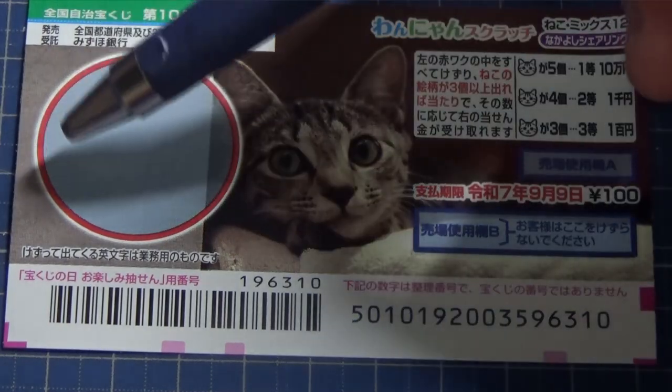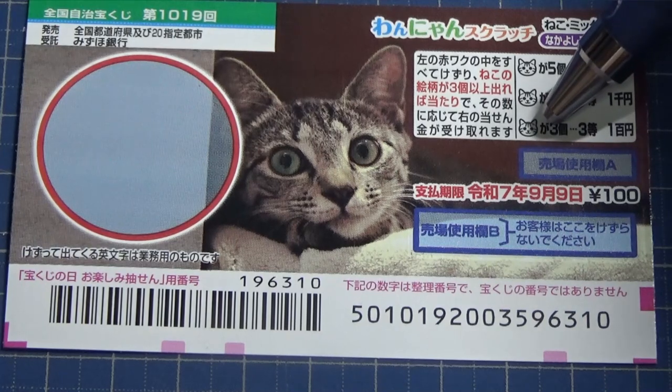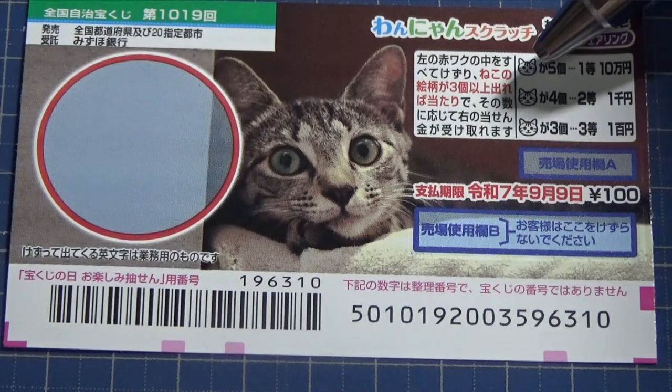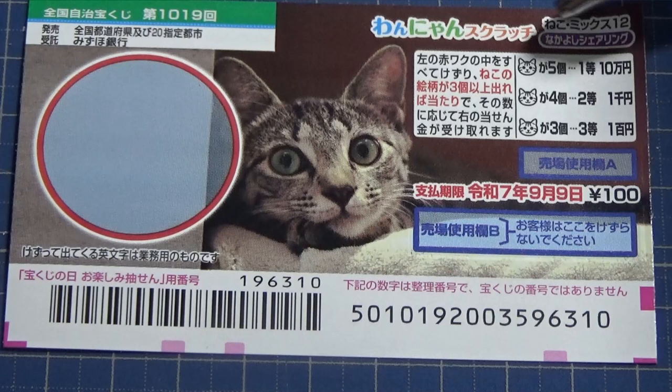You're going to scratch this circle. If you find three cat heads, you win the third prize, which is 100 yen. If you find four cat heads, that's the second prize — you win Sen En. If you find five cat heads, that is the first prize — you win Jumanen.